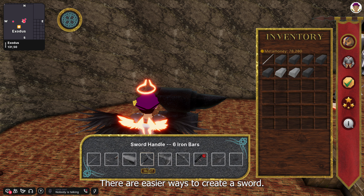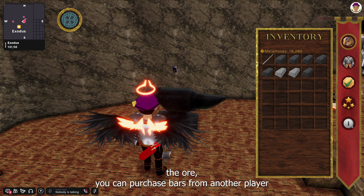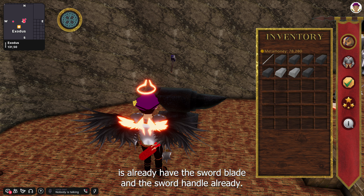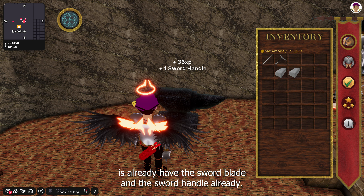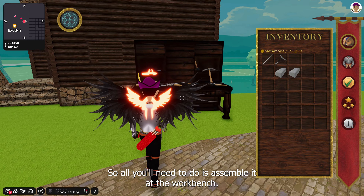There are easier ways to create a sword. One of them is, instead of having to smelt the ore yourself, you can purchase bars from another player. And the easiest way is to already have the sword blade and the sword handle, so all you'll need to do is assemble it at the workbench.